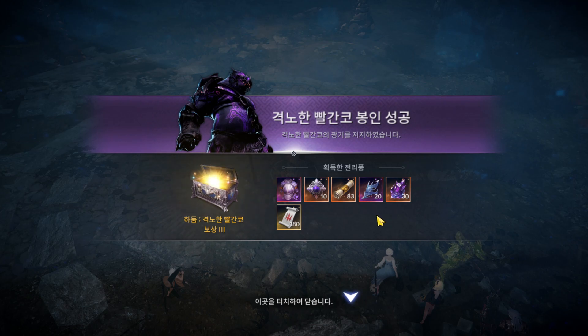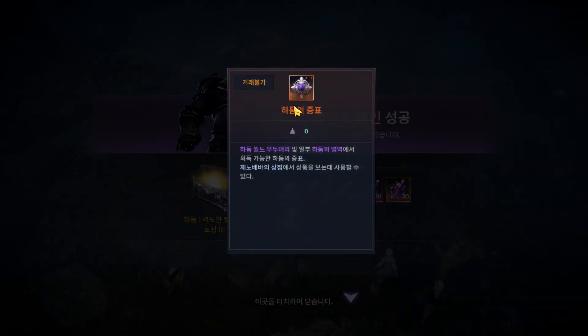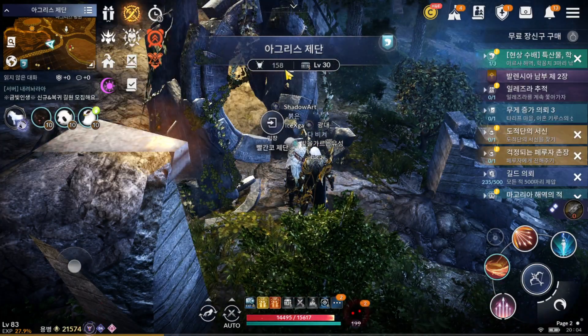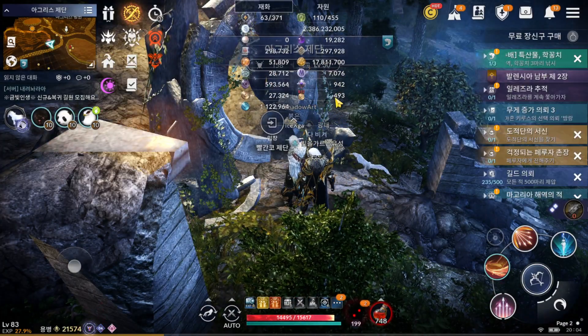So where can you get Hadum tokens? Mainly, you can get around 10 tokens from the Hadum war boss. They already released this in the global version — try to kill the Hadum war boss and you will get this Hadum token for sure.